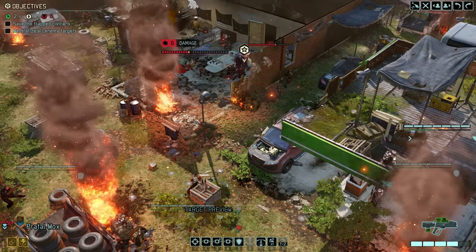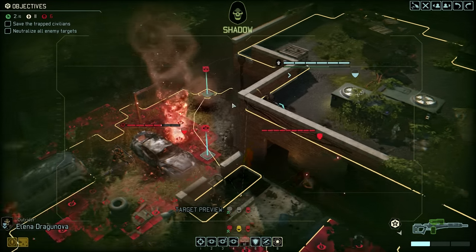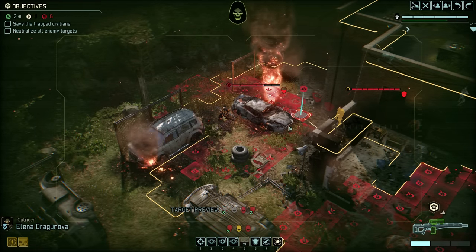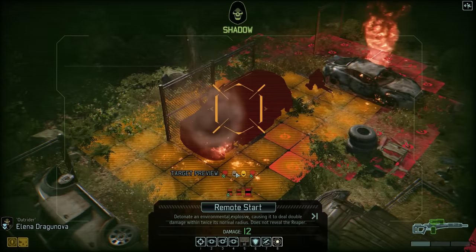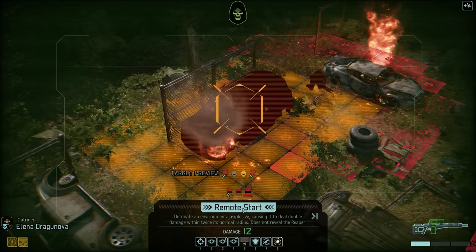Mox follows things up with a shot of his own, removing a further 6 hit points. And finally, Dragonova can stay hidden for just a little while longer by using remote start again, which is admittedly completely overkill to get rid of the purifier here.